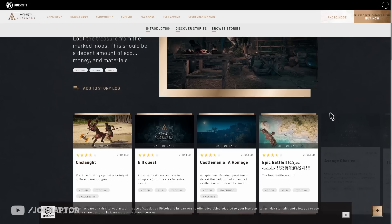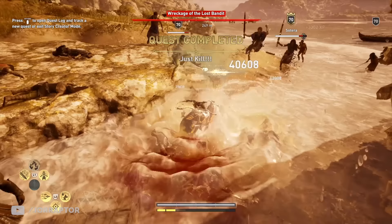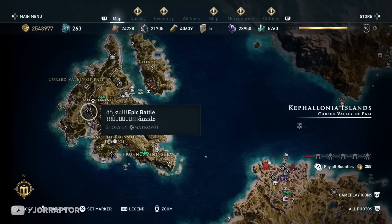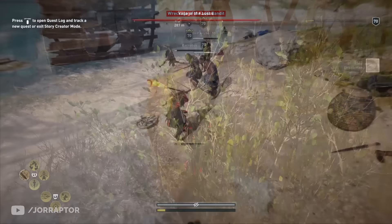I found two pretty good quests called 'Epic Battles in Kefalonia' that have you fight many enemies and give a decent amount of XP. There are two different versions of basically the same mission — one gives more XP, so I'd recommend doing the one shown on the map rather than the one on the beach, though you can switch them up for variety. They both take a few minutes to complete; I got around 20,000 XP for the beach one and 35,000 XP for the other, though the amount varies per level.